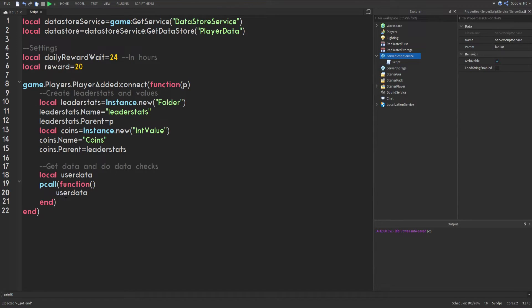Inside the pcall, we'll set userData using dataStore:GetAsync(). Instead of using the player's username we use their UserId as the key, because the UserId never changes. This used to be a common mistake — using the username — until developers realized the UserId is a stable identifier that avoids problems if a player changes their name.